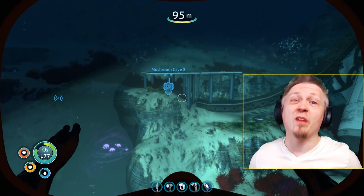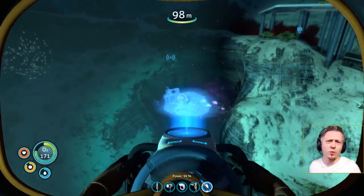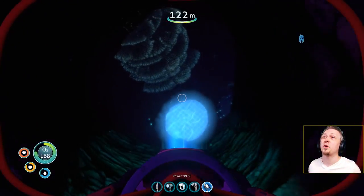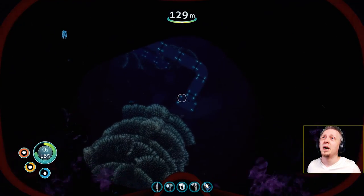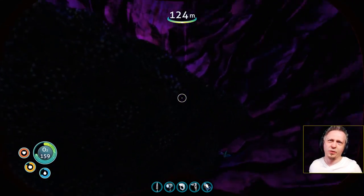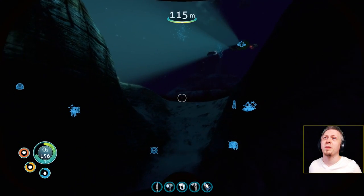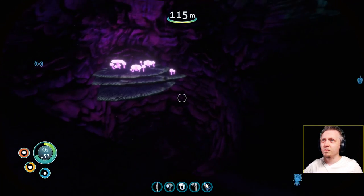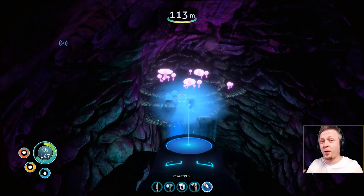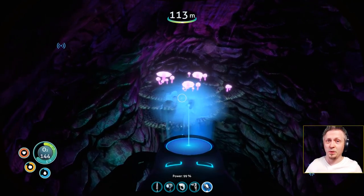Welcome back everyone to another episode of Subnautica. Last episode I worked my way all the way over here with this build and got up to this point, but could not get any further. Lining up correctly because of the vertical connectors and the stupid mushroom coral things being in the way. I've tried some different variations and stuff up here to make it work, but I just can't get it to work. So other than using the terraforming gun, which I don't want to use because of the problems it causes with the rendering...